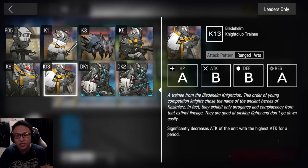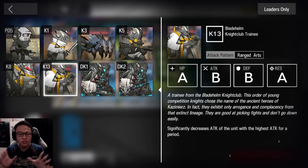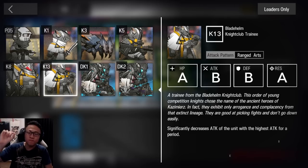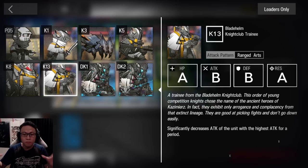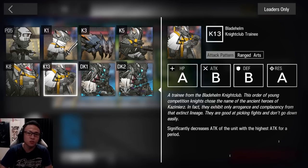There's the Blade Helm Nightclub Trainee, which is weak to physical damage only. He has a very painful skill which lowers the attack of anyone on the map who has the highest attack at the moment. So this guy is mission critical — you want to try to remove him as fast as possible.